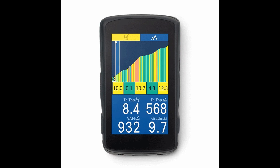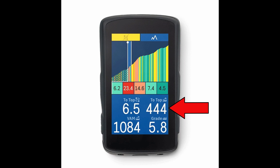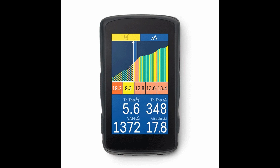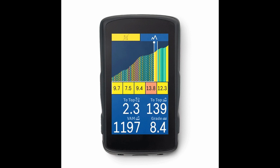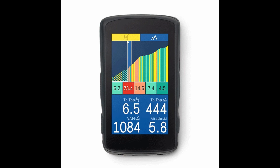It also shows you what's coming up in the next part of the hill — what to expect — and tells you how far you are from the top, which is quite nice so you can see how far you've got to go. There's a little white line that shows where you presently are on the hill, giving you a good idea of how far you've got to the top.